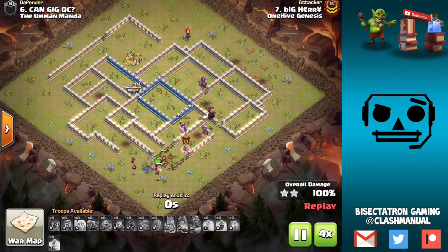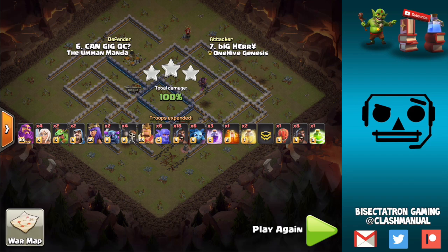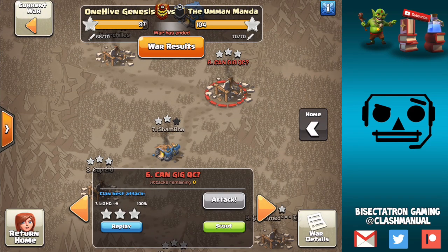That's free troop space — those healers are going to be used anyway. Might as well get a little extra value at the beginning of the attack by using them on the Warden. You'll sometimes have to use a rage spell because the Warden is slow and doesn't have as many hit points as the Queen, so he can get low pretty fast. Sometimes you need one rage to keep him up and increase his damage output, but often that one rage investment is well worth it for what you get.